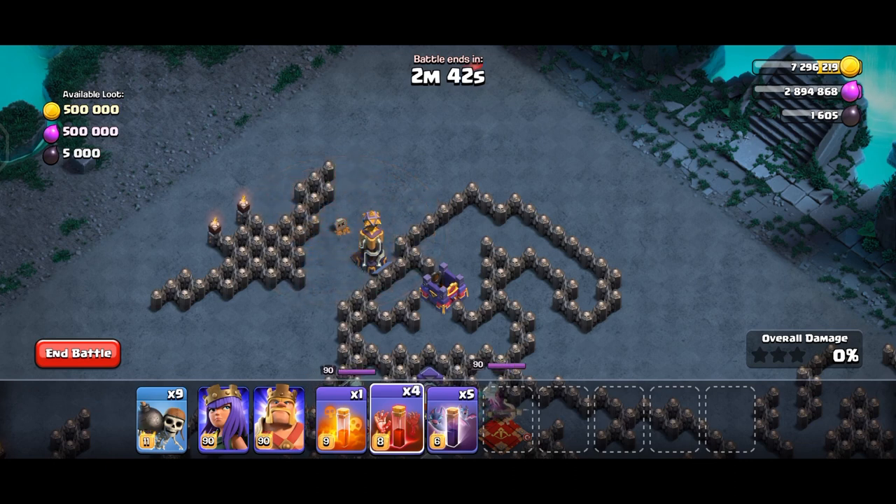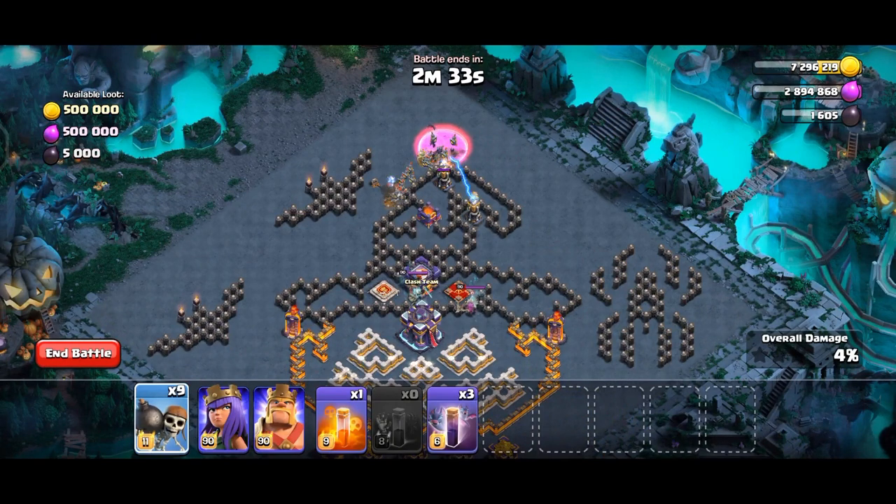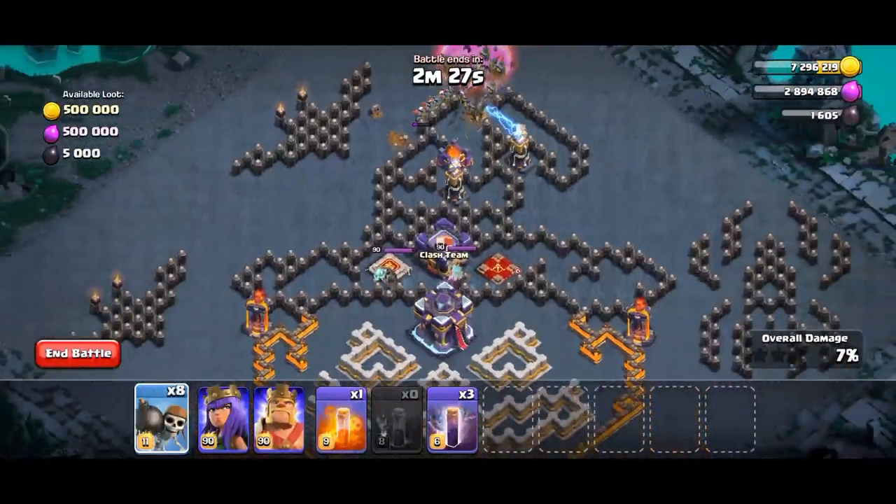Now deploy all skeleton spells, 2 bat spells, and a wallbreaker as I deploy. All the skeletons will go inside the base and the bats will destroy the teslas outside.